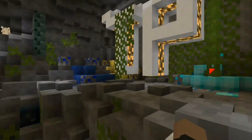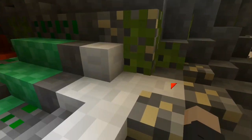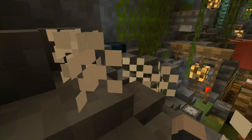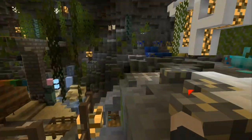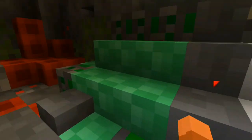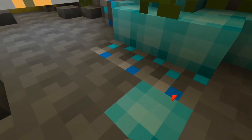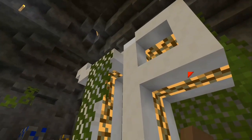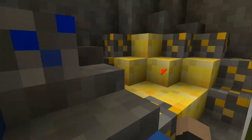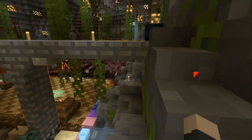The water is extremely clear, which is crazy. Looking at the iron blocks — I'm not a fan, this doesn't look like iron, but again this is for really low-end devices so you don't have to experience lag anymore. Here's emerald, I think this is redstone, and there's diamond — maybe cyan instead of blue. This is lapis, and over there you can see some gold.